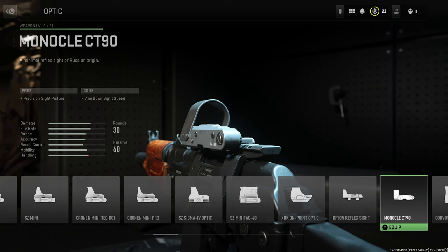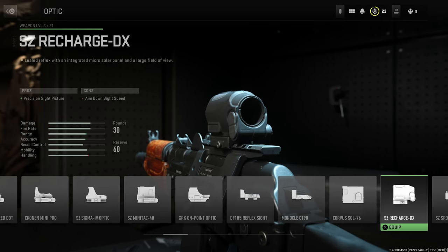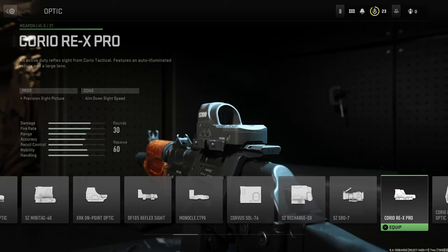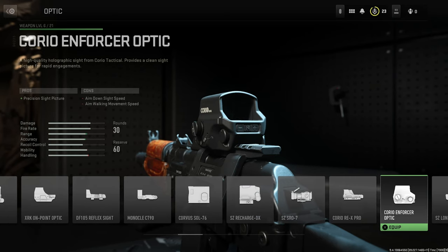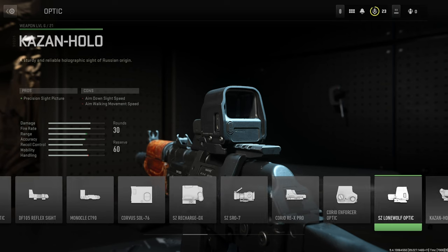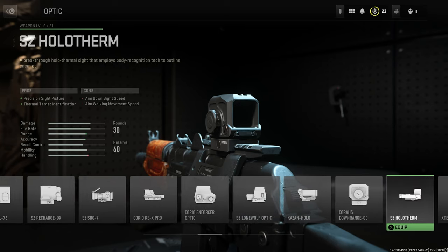We also have the Monocle CT90, the Corvus SOL 76, the SZ Recharge DX, the SZ SRO7, the Corio REX Pro, the Corio Enforcer Optic, the SZ Lone Wolf Optic, the Kazan Holo, the Corvo, and the Corvus Downrange.